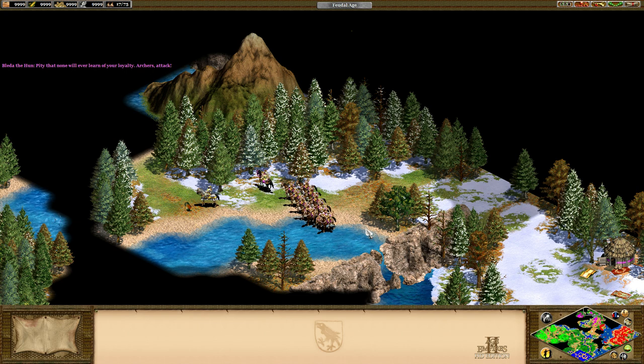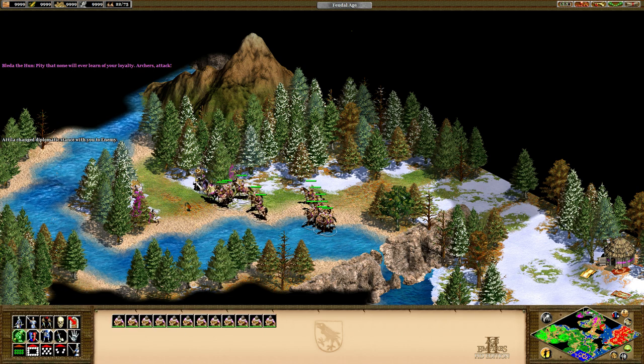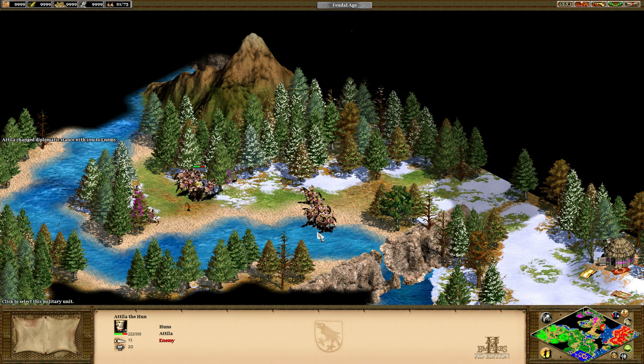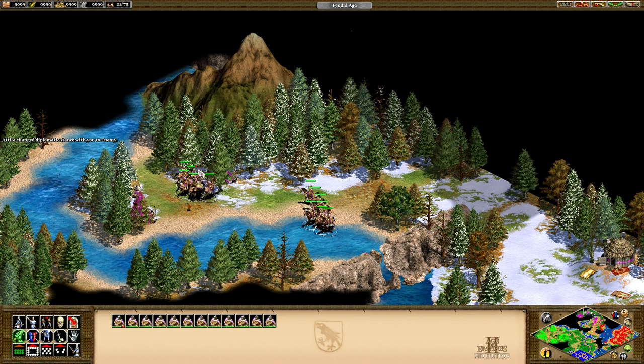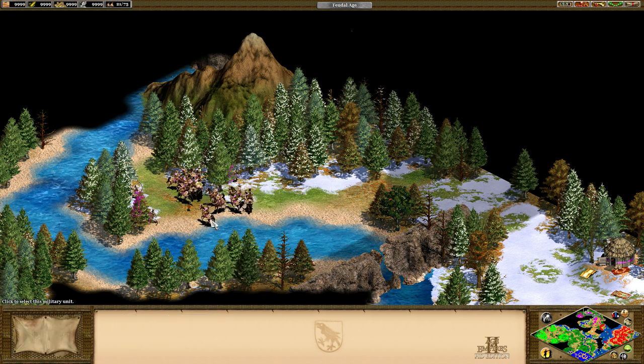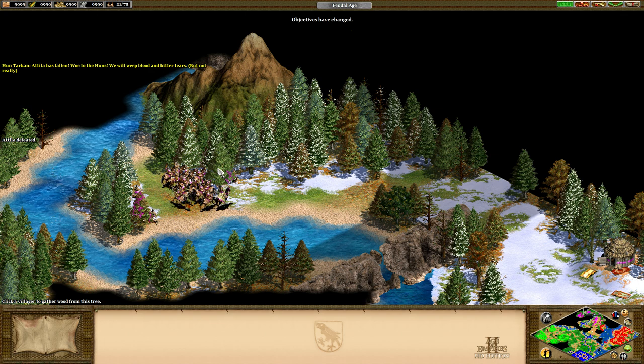While that's the easy way out, the game and hints suggest that you should take the Tarkins you have at the start of the game and help ambush Attila using Bleda, your archers, and these Tarkins to attack him and gang up on him. The reason why is because Attila will beat Bleda and the archers if they attack him alone. But with a little help from the Tarkins, Attila the Hun is once again dead.